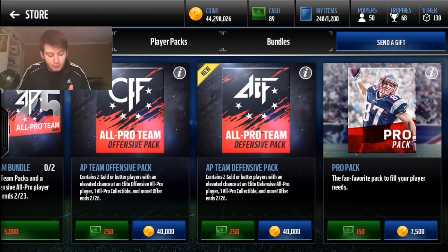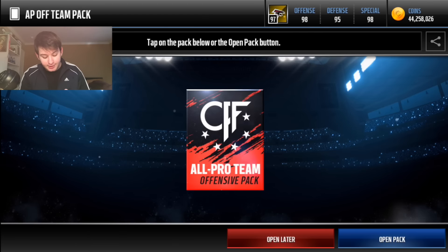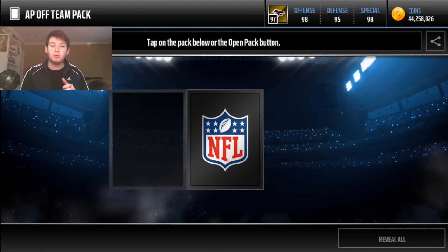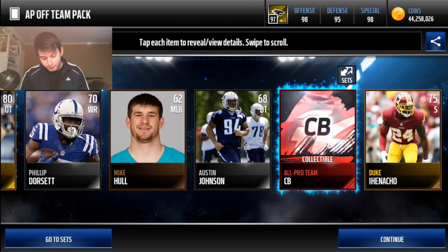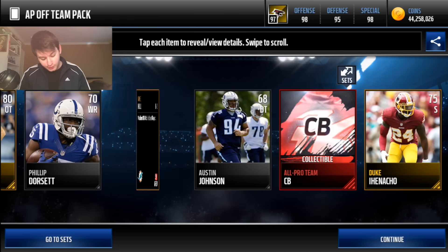Yo, Jeff fam, what is up — just a bro back again. I'm at mobile finally, all pro team offensive packs are out. We got the 99 Zach Martin set, the 97 David Johnson, 96 Odell, 95 Kalichi Assembly. This is gonna be awesome — let's see who we're gonna pull. Two million coins worth of these packs, first pack we're gonna start off with.